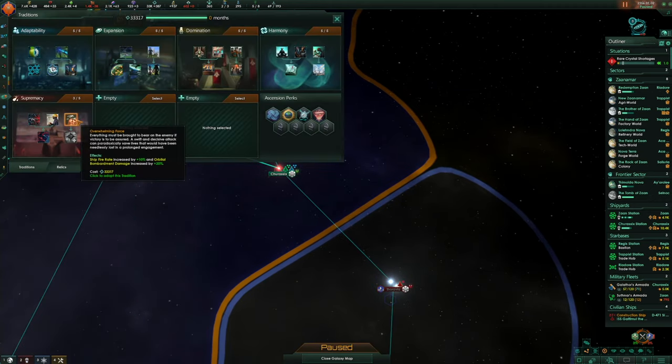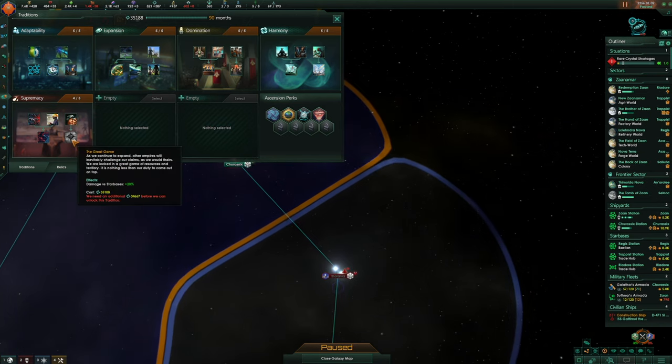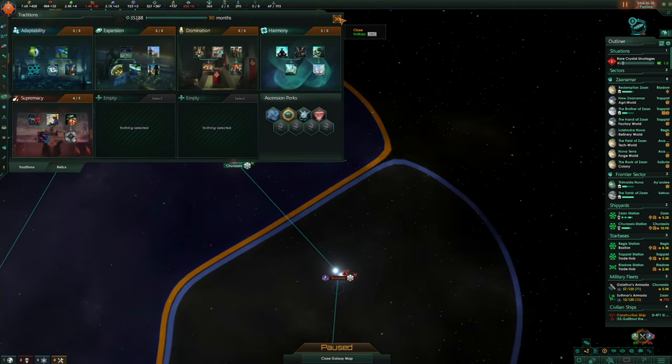Perfect time to get our new tradition — Overwhelming Force — ship fire rate and bombardment damage. Fantastic. And the great game bonus: damage versus star bases. That'll be good when we can get that as well.